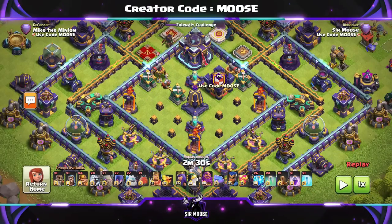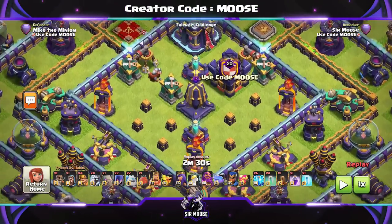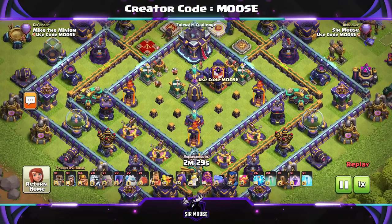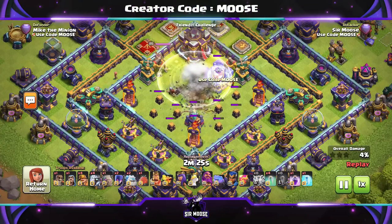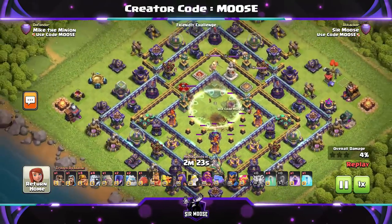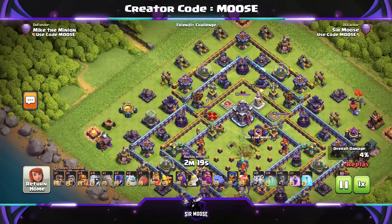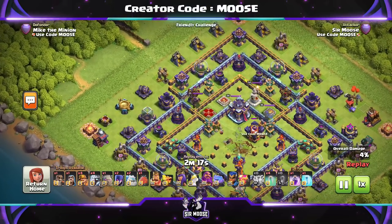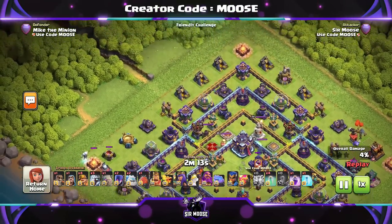On to the next base. Are we going to go after the Monolith again with the Earthquake spell and Lightning spells? I think so. There's no Poison Spell Tower, so let's take out the Monolith and the Invisibility spell next to the Town Hall — that means the Town Hall obviously won't go invisible anymore. Then we're going to aim to take out the Town Hall with the Wizards just around where the Queen Altar is.